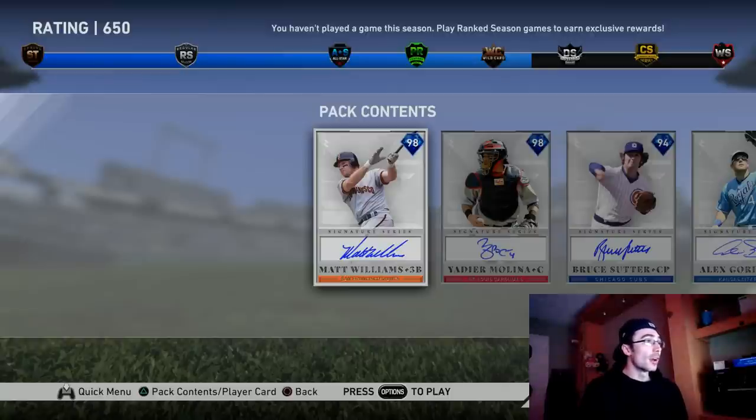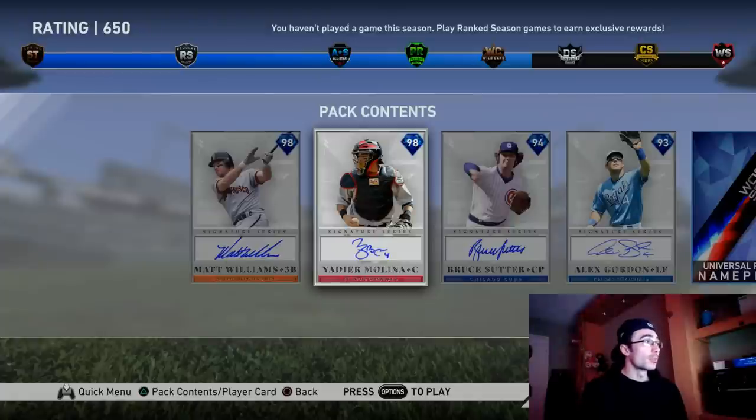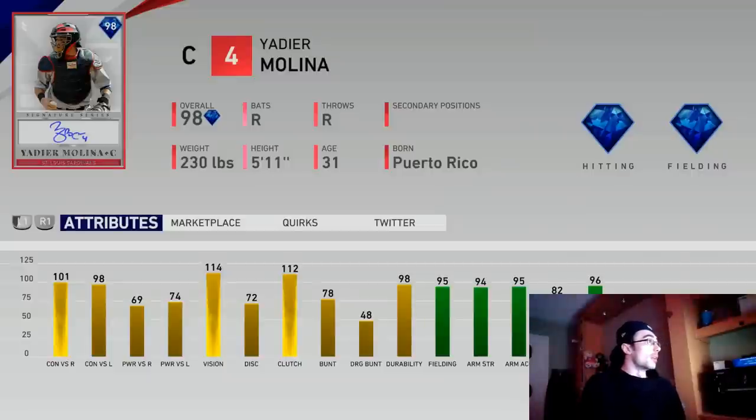Yadier Molina is the other one I'm going to be highlighting. One thing to keep in mind with these world series rewards is Bruce Sutter and Alex Gordon are available. The 98 overall Yadier Molina has 101 contact versus right, 98 contact versus left, 69 and 74 splits for power versus both handedness, 114 vision, 72 discipline, and 112 clutch. He has 95 fielding, 94 arm strength, 95 arm accuracy, and 96 blocking.